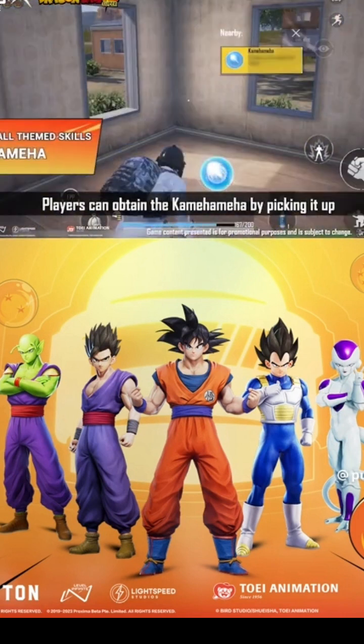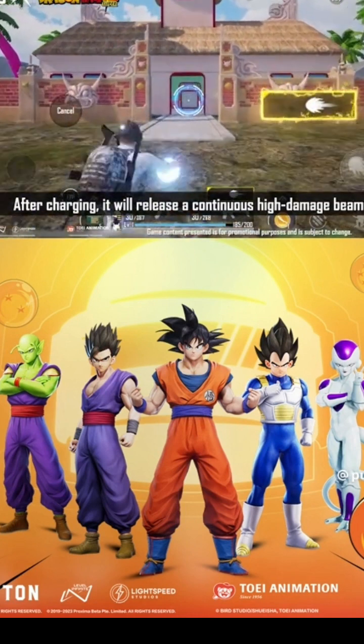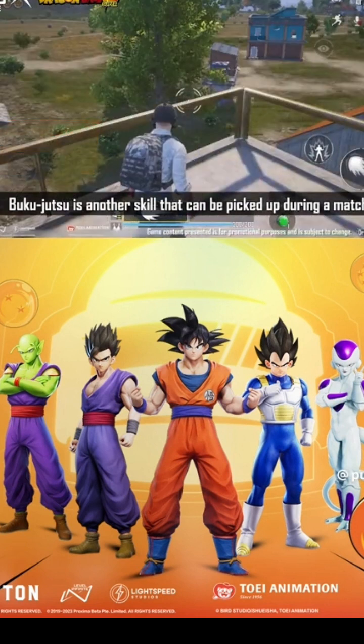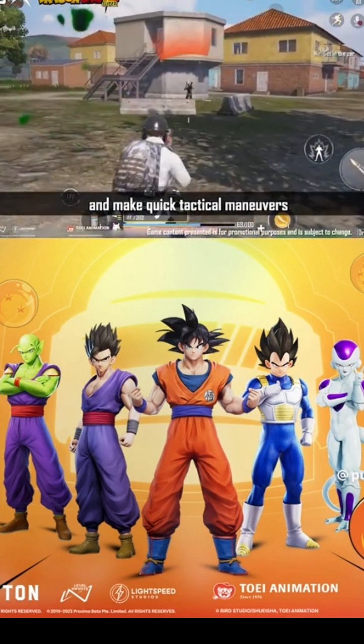Players can obtain the Kamehameha by picking it up — it equips to the pistol slot. After charging, it will release a continuous high-damage beam. Gukujutsu is another skill that can be picked up during a match. Players can use this skill to fly freely in the air and make quick tactical maneuvers.